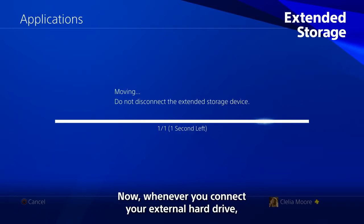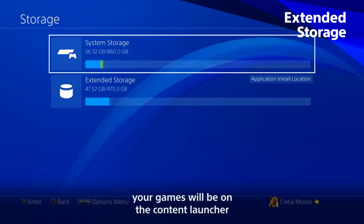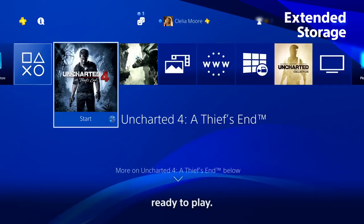Now whenever you connect your external hard drive, your games will be on the Content Launcher, ready to play.